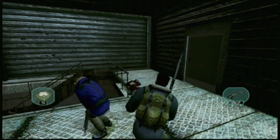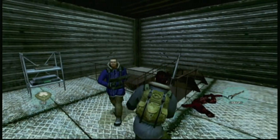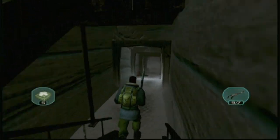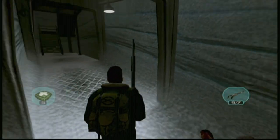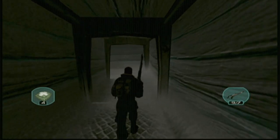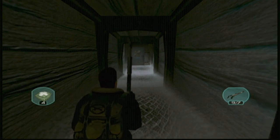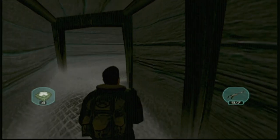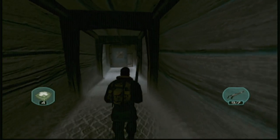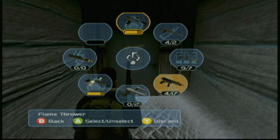Hey guys, welcome back. When we last left off we were about to head down here after having quite the battle in the warehouse. Now this bit, we're gonna go fight a boss. The trouble with this boss is he is absolute grade A bullshit. I have found a bit of a sneaky way of dealing with him, and we are gonna do that — call it a cheap exploit or something.